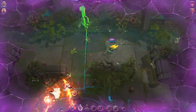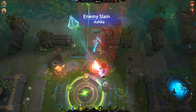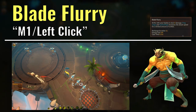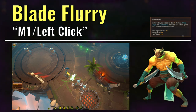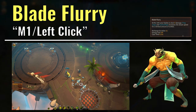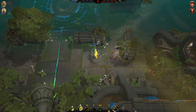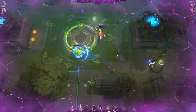And so without further ado, let's begin. Kroak's left click or Mouse 1 ability is Blade Flurry, and this is his basic attack. For the first 4 hits, Kroak will attack very quickly, and once those 4 hits are over, he'll start attacking at his normal attack speed. After 3 seconds of not attacking, those 4 charges will recharge and Kroak can attack quickly again. His spacebar and Q abilities also refresh his attack charges, so you'll typically want to try to burst the enemy after using either of those abilities.